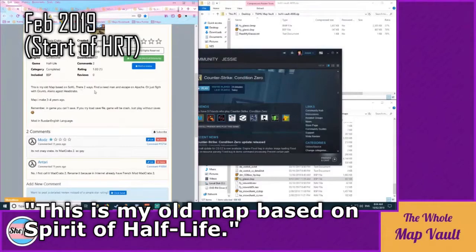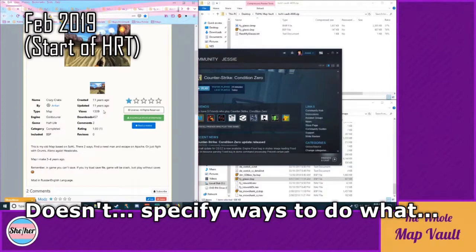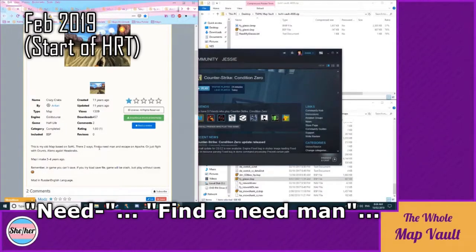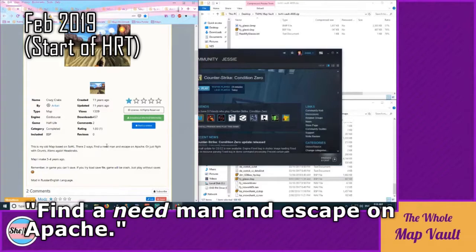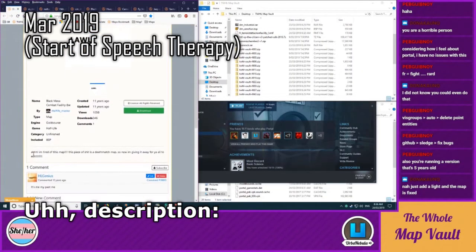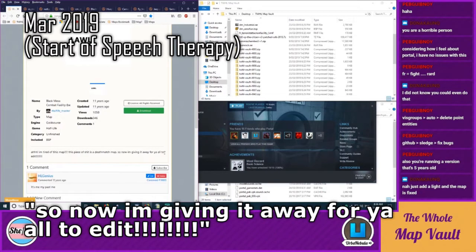This is my old map based on Spirit of Half-Life. There are two ways — find a need man and escape on Apache. I'm tired of this map; this piece of shit is a deathmatch map, so now I'm giving it away for you all to edit.